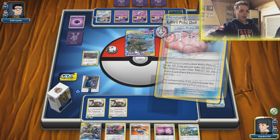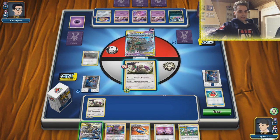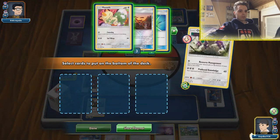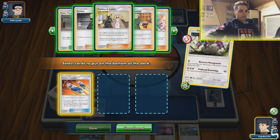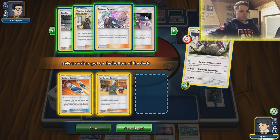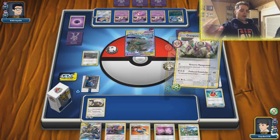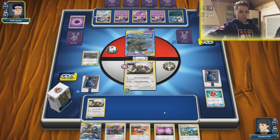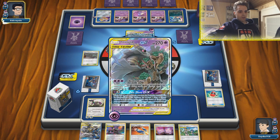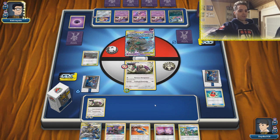Going for Oranguru — because this has the Recycle Energy. Now Research Management: what we need is Custom Catcher, only one. Also Lieutenant Surge Strategy and a Cynthia — maybe another hammer. I'll get those hammers back later with another Research Management. Lieutenant Surge Strategy is something we actually want so we can use multiple supporters in a row. The thing we want is this guy stuck with no energies — that's the only thing we want. He can attach right now, but we're going to Research Management for more hammers and hopefully go from there.